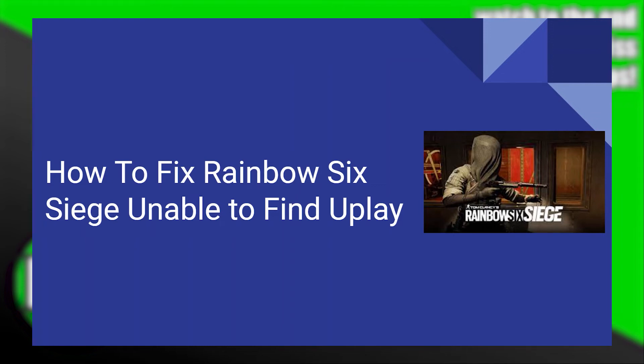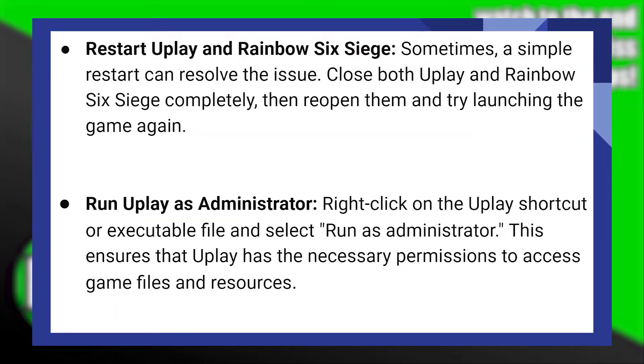Fixing Rainbow Six Siege 'Unable to Find Uplay' is very easy to do. Today I'm going to show you how to do it. Sometimes a simple restart can resolve the issue. Close both Uplay and Rainbow Six Siege completely, then reopen them and try launching the game again.